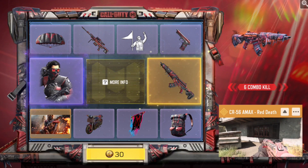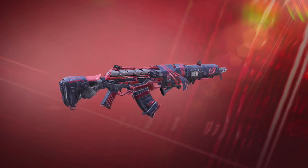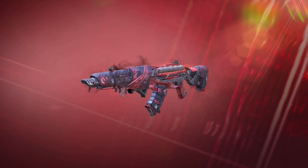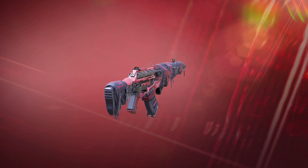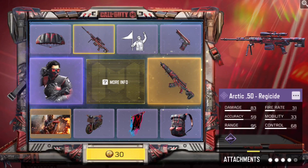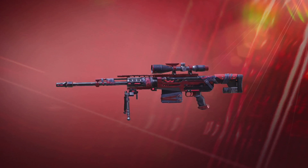We have the Legendary CR-56 Amax. This is the base version here, and of course the more kills you get, it changes. Pretty cool — it's like a Legendary version of the Red Action skins from Season 1, the original Season 1, not the Season 1 that was a few months ago. It's pretty cool. Even the other skins — you have the Arctic 50 here, which has that sort of Red Action type skin to it, obviously a little bit different.